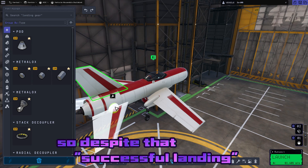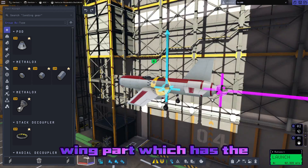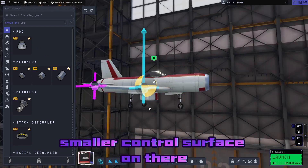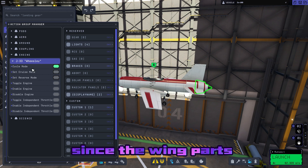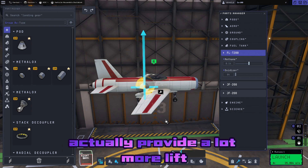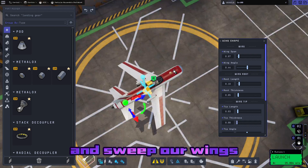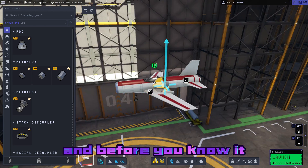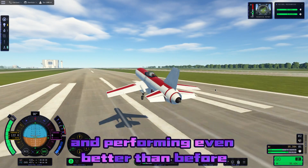Despite that successful landing, I'm going to rip off those stabilators and replace them with a wing part with a smaller control surface. We're also going to shift those wings a little bit more forward since the wing parts provide a lot more lift, bind the thrust reverser to a key, and sweep the wings a little bit more. Before you know it, this thing is looking even better than before and performing even better than before.